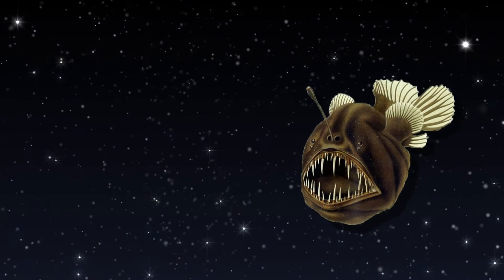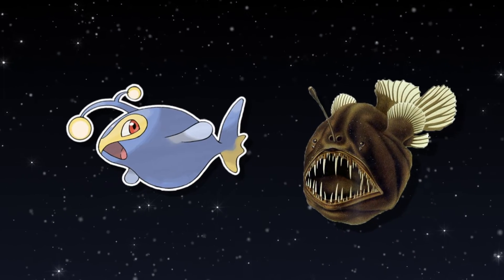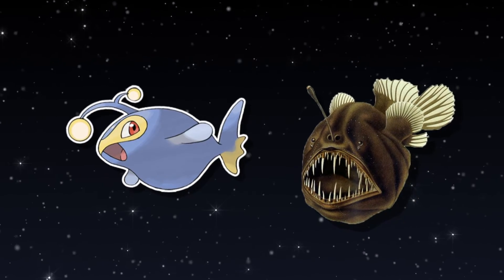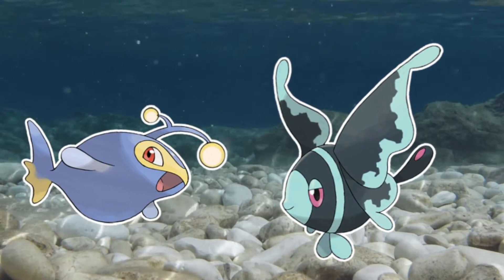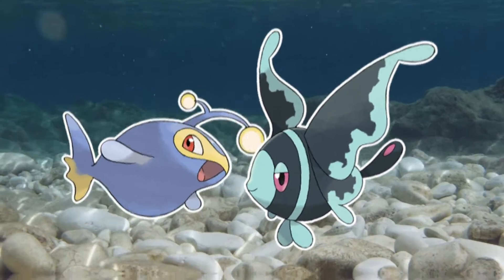A similar strategy is employed by the anglerfish and its Pokémon analog, Lanturn, which uses a modified fin ray to attract prey items. Unsurprisingly, Lanturn and Luminion often compete against one another for prey in areas where these Pokémon both occur.